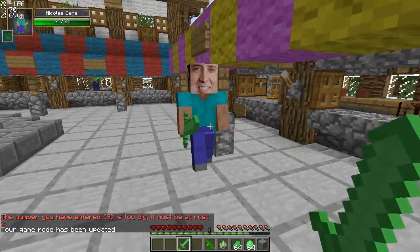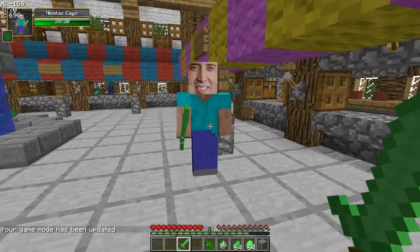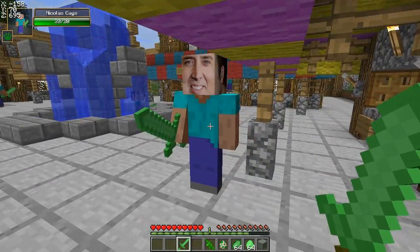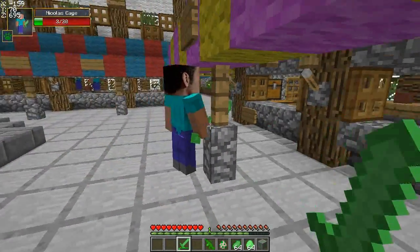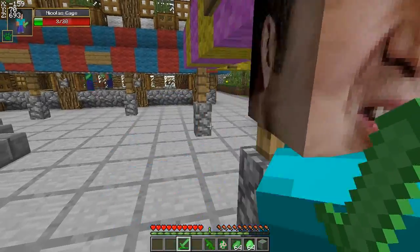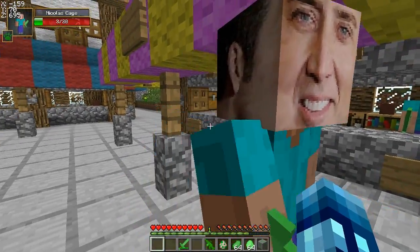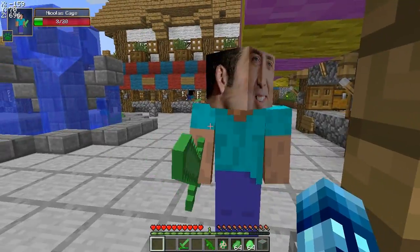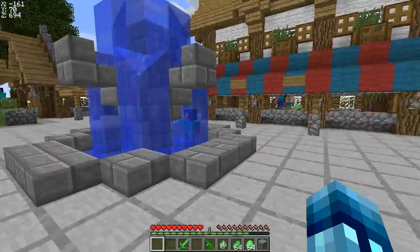He's got 20 health, and I don't know how much damage he does. So let's see. Nicolas, I'm going to hit you. Prepare yourself. Wow, that did a lot of damage alone. Are you going to hit me? Maybe he's just a friendly mob. Maybe Nicolas Cage just isn't a hurtful person. Yeah, it looks like he doesn't fight back. That's pretty cool.